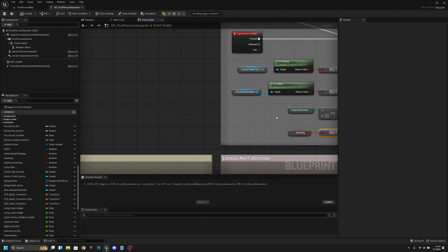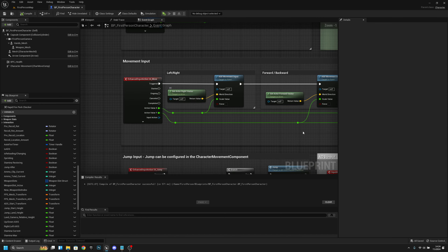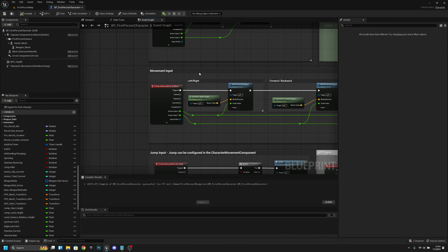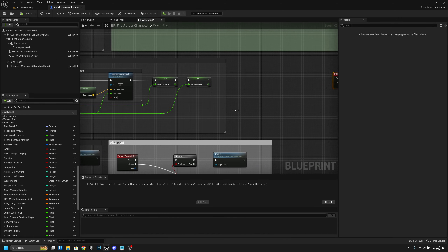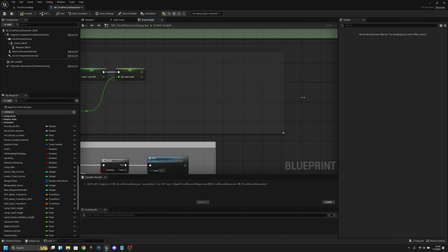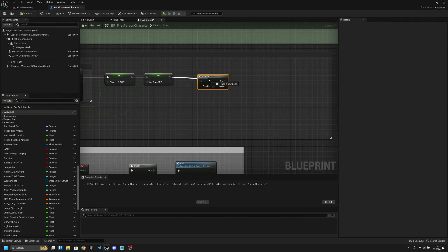That's as simple as finding our Movement Input here. We have some testing here, let's move it. So on the Movement Input, we want to stretch this a little bit. Let's move that even further. Now what we want to do is add some code here — first we want to add a branch.